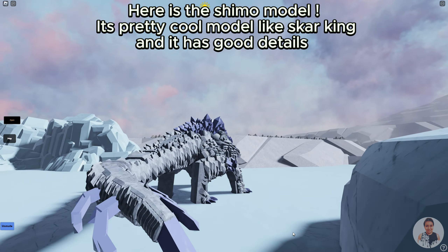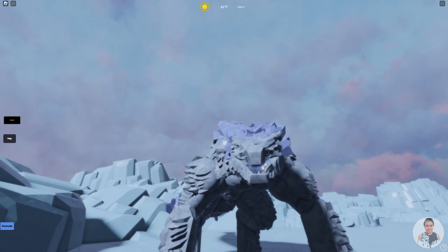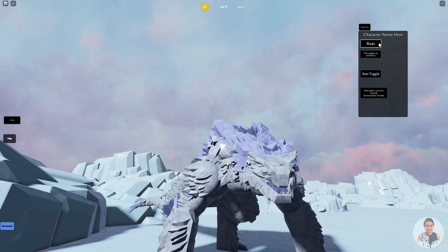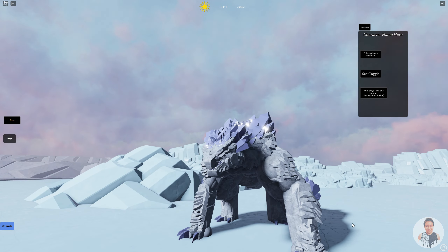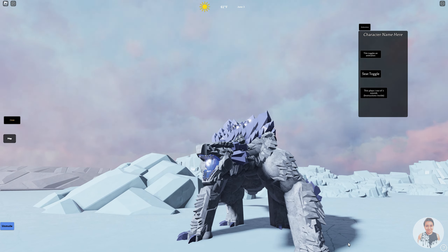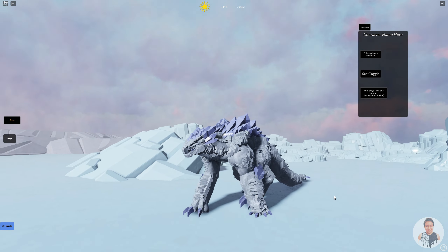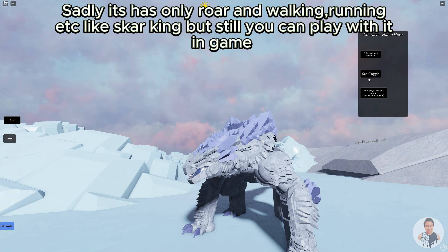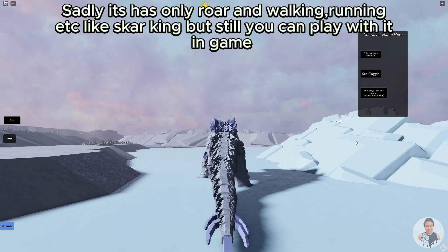Here is the Shimo model. It's a pretty cool model like Scar King and it has good details. Sadly it has only Roar, Walking, Running, etc., like Scar King, but still you can play with it in-game.